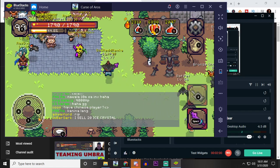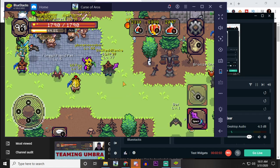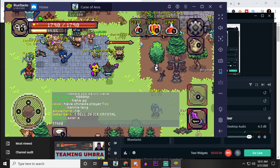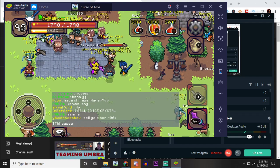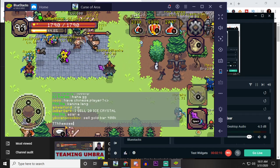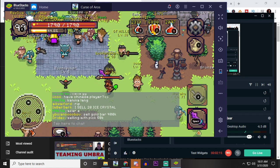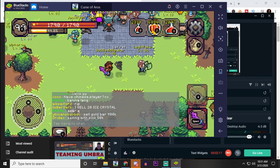If you try to type without clicking outside of the BlueStacks window first, you get the problem where you can't type again. So that's how you do it — that's how you can play on BlueStacks and type effectively. But I've got a bonus tip if you're sticking around.